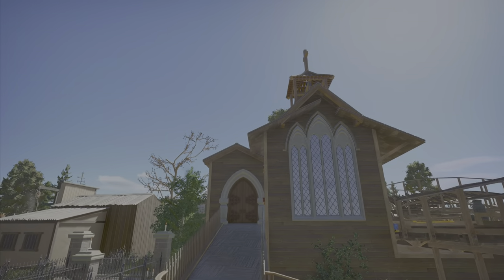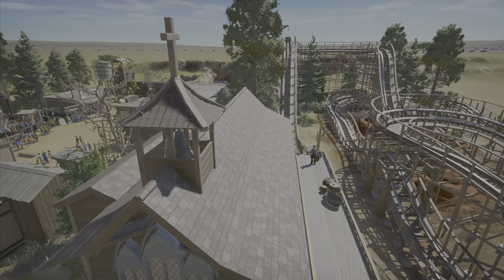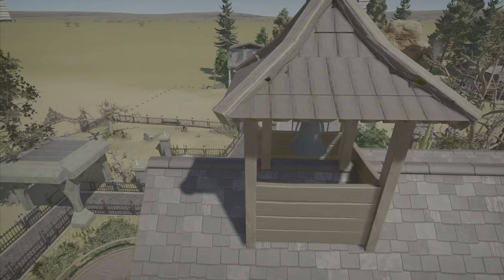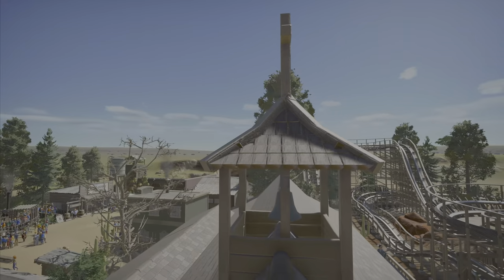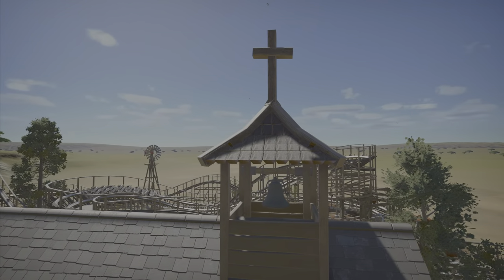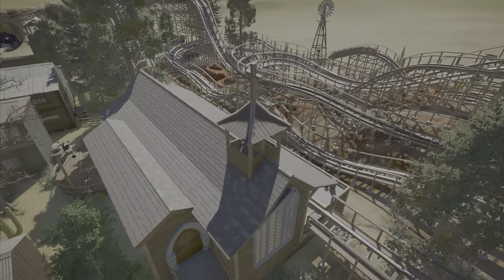Here we come to our church. You've got a custom little bell tower — I made a little bell tower. The whole top piece is all custom, just with wooden brackets and stuff, because all the other top pieces in the game are way too big. So I just made my own with a little cross on it for the bell tower.